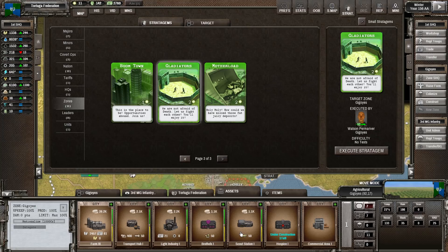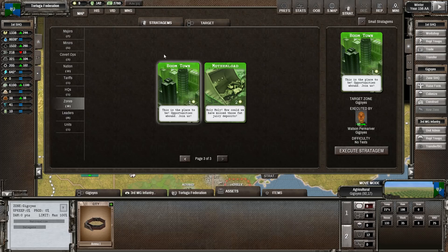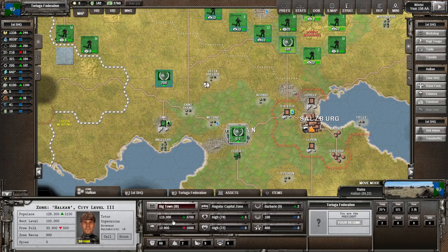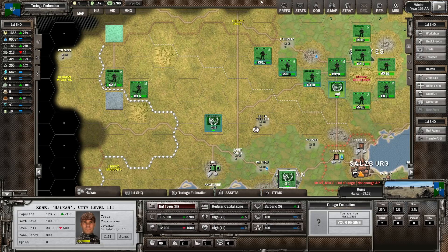We do have light industry, scout station, and a hospice already here - that's great. They already have a commercial area? No, I just did that. The gladiators here should help with quality of life entertainment - 100 points. Boomtown is the big question - population is super important, but Hawken actually has a really high population for this early in the game at 115,000 and it's going up. Eventually all the free folk will migrate to the city if you don't do things too wrong. Let's get moving.